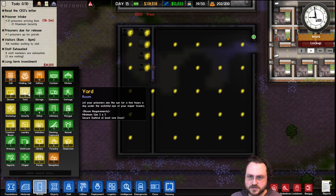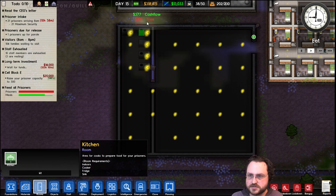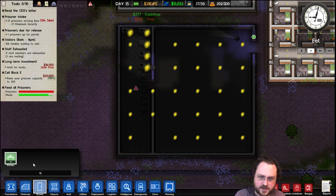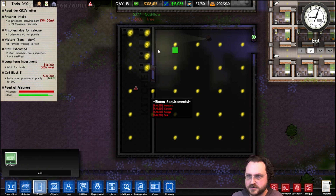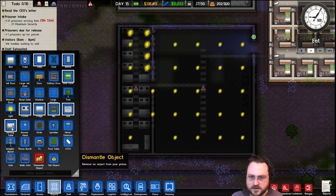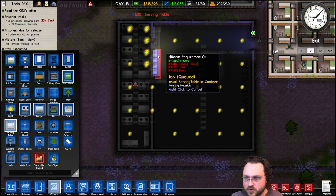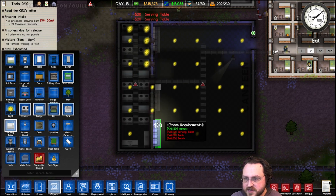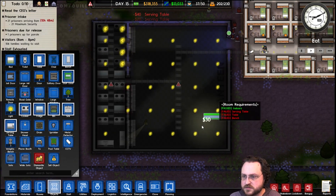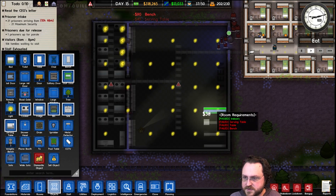Rooms — kitchen. And a nice spacious canteen, like that. Serving tables. You actually don't really need that many serving tables. It seems like, but may as well plop a few extra down, like that. And yeah, I'll keep spacing these things out.